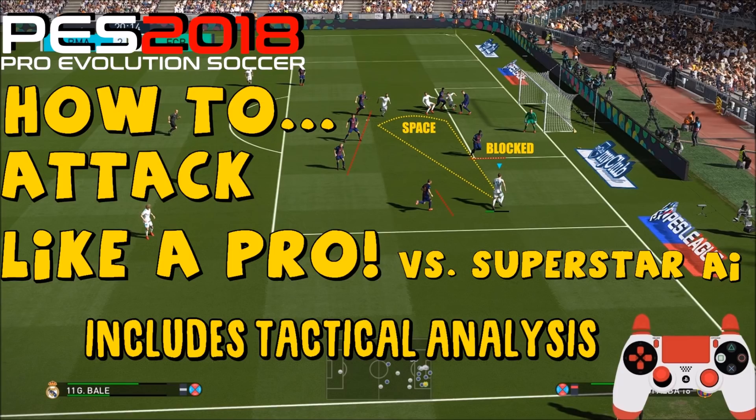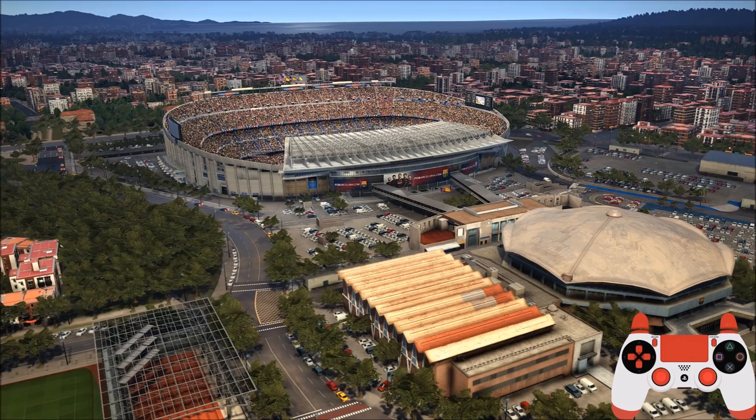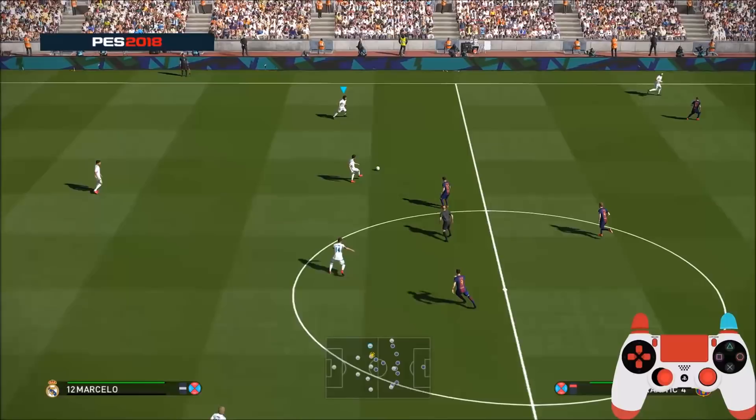Hello ladies and gents, it's SpooniePizzas here with another Pro Evolution Soccer Tales in 18 video. Today I'm going to teach you how to attack like a pro against Superstar AI in the first match and Legend AI in the second match. This also includes some tactical analysis, so I'll be pausing the video and putting graphics on the screen to explain what I'm looking at — hopefully better than my previous how-to-attack video.